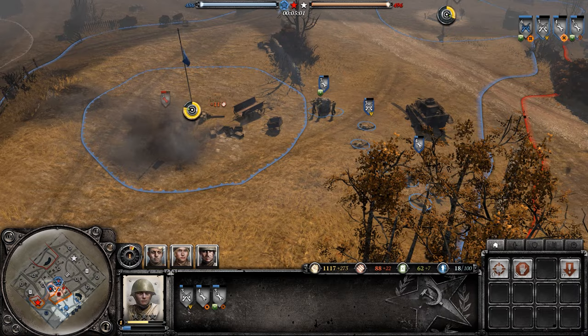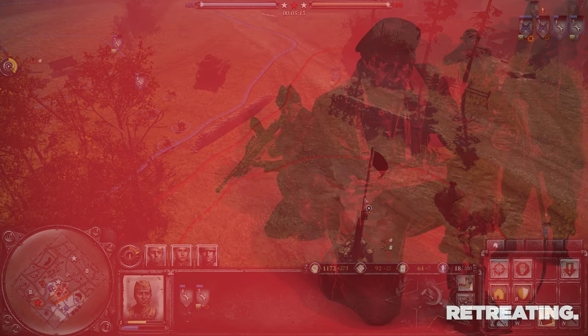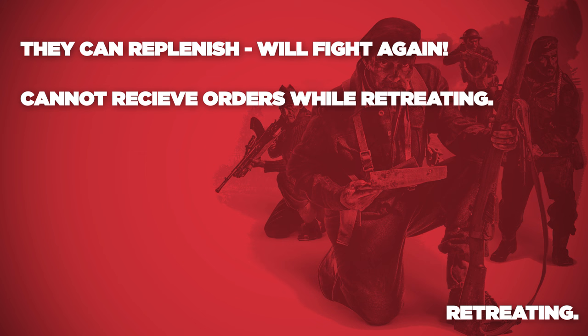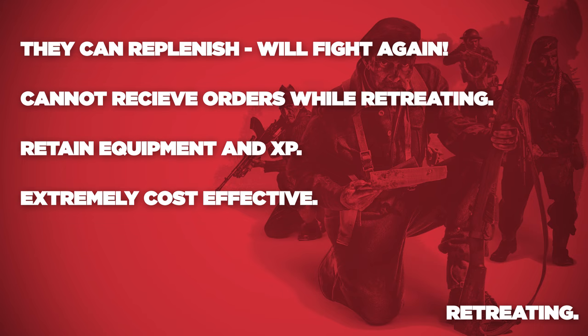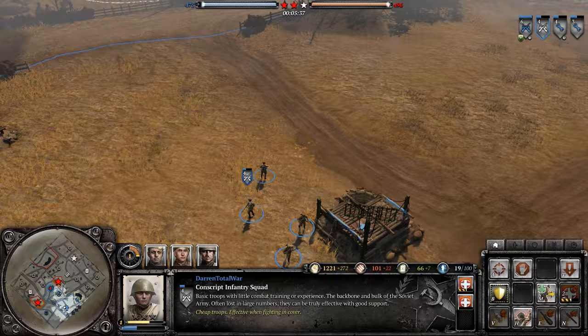Never let a unit completely die. For example, a unit usually costs around 300 manpower to create. If that unit enters battle with four soldiers and three of them die, sending the unit back to base will allow you to replenish it. Replenishing the unit costs roughly 8% manpower per soldier to regain, so you gain 80% of a unit back for 24% of the cost. Not only that, but the unit retains its experience, veterancy, and any upgrades it had. This is the single most important thing in Company of Heroes 2 and applies to vehicles, infantry, defenses, and anything else — if it can be repaired or replenished, it needs to stay alive.